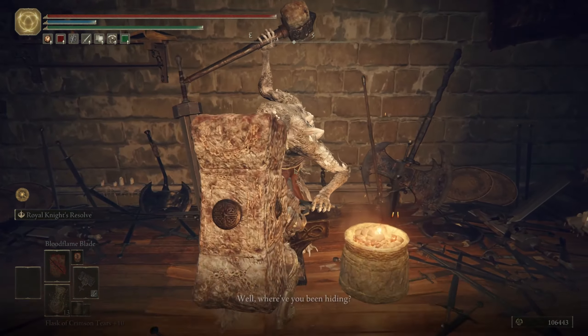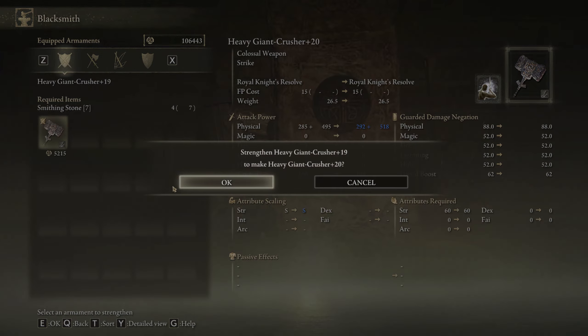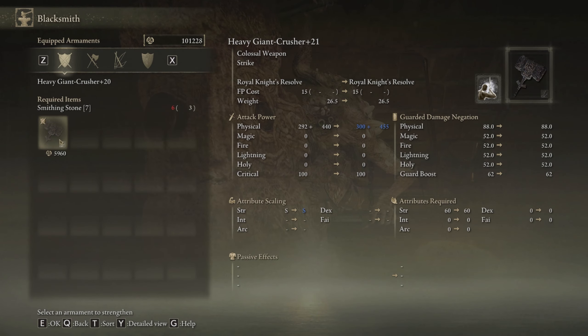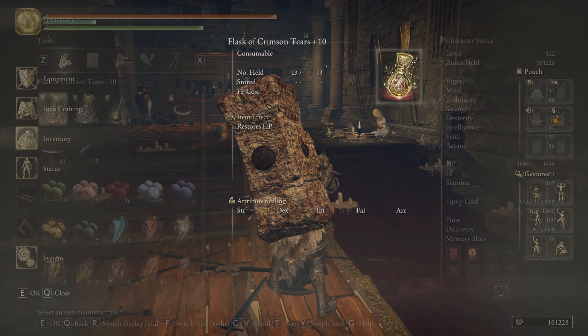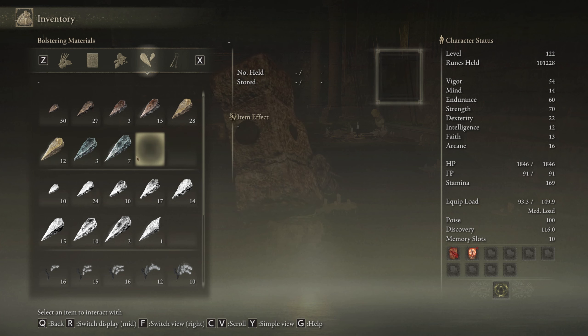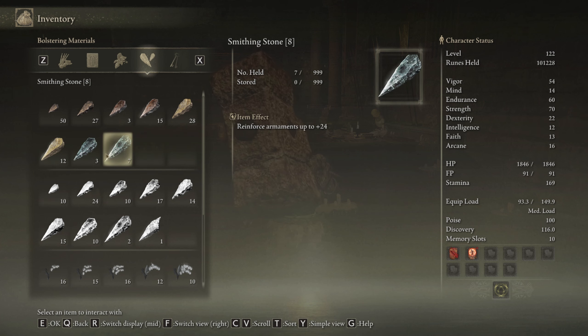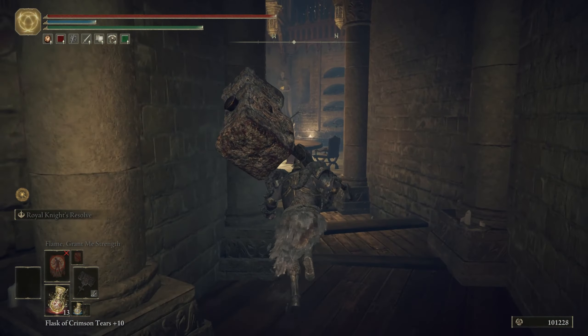Before doing that, we're just going to upgrade our weapon. I have no idea if we have enough material or not. We do have enough, but for plus 21 we still need a few more. We have lots of Smithing Stone 8 but unfortunately we can't use it for now — as you can see we have 7 and 8.